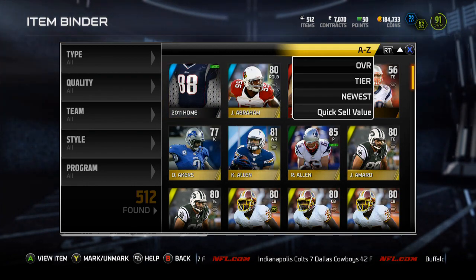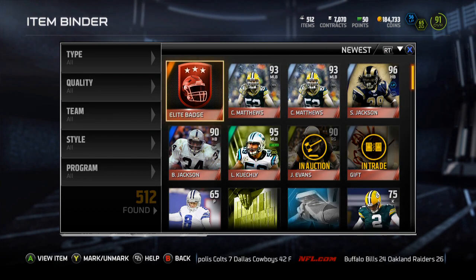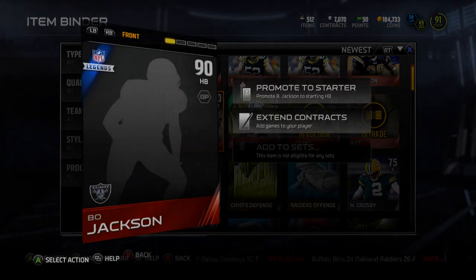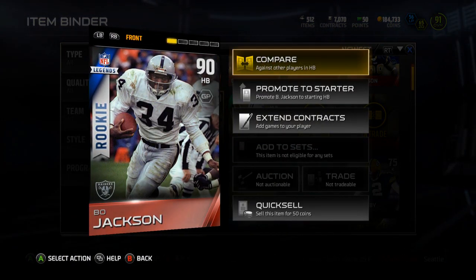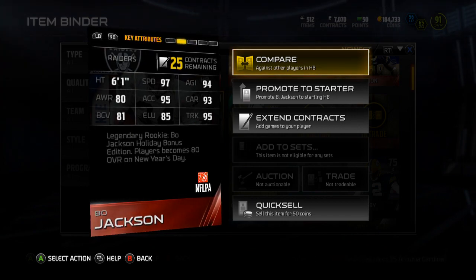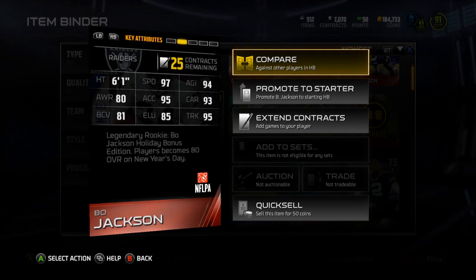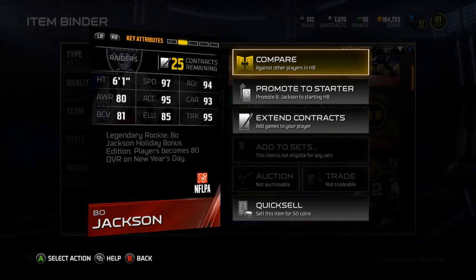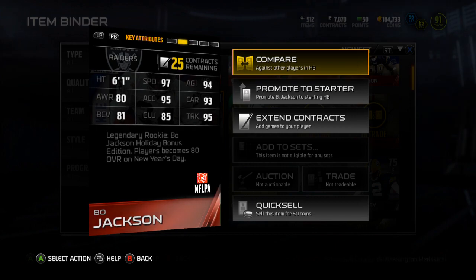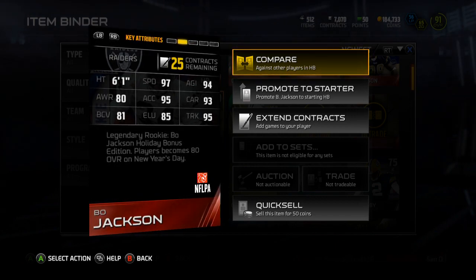Yo guys, what is up? It is Nick, and today we got a free Bo Jackson for all of us to try out — a 90 overall rookie legend Bo Jackson. It doesn't go down to an 80 overall until New Year's Day, so you have over a week to play with this Bo Jackson. So if your team is not very good, or if you just love Bo Jackson — you're a Raiders fan or Auburn fan or whatever — and you want to give Bo Jackson a try, here's your chance.